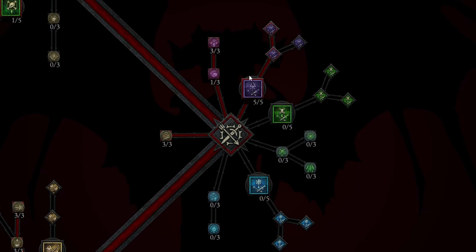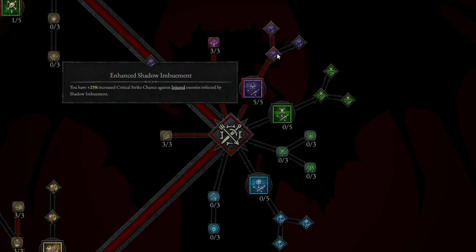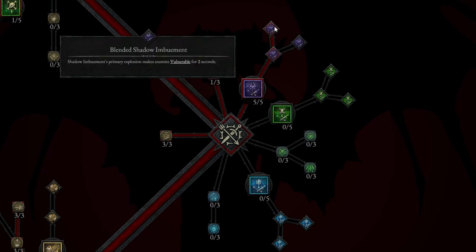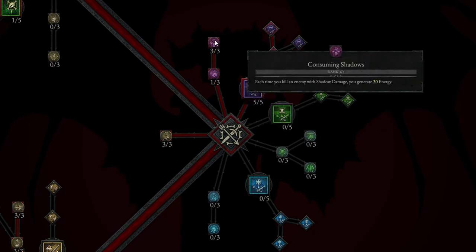Going down even farther, this is going to be the Shadow Imbuement we talked about — a very, very strong ability. From there we're taking Enhanced Shadow Imbuement and of course Blended Shadow Imbuement, making sure that we are going to make many different enemies vulnerable and take even more damage. We're also taking the passive Shadow Crash: Shadow Damage has a 10% chance to stun for 0.5 seconds. And Consuming Shadows: each time you kill an enemy with Shadow Damage, you actually generate 30 energy, which is huge for energy sustainability.